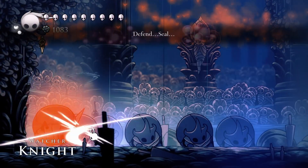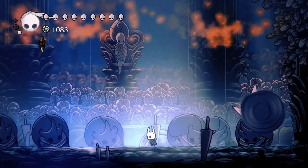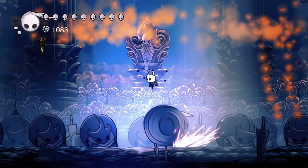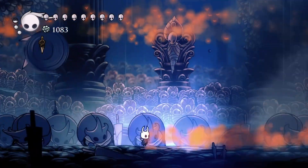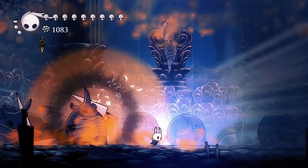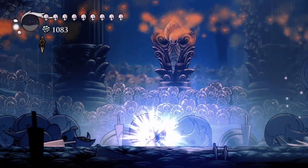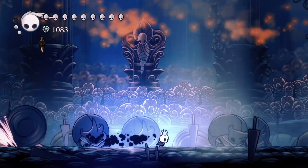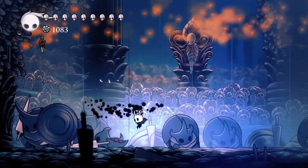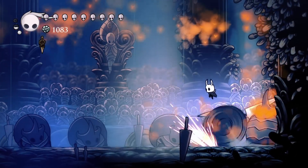You can also get Abyss Shrieks when they do the bouncy-bouncy up in the air — if you can time it right, you can get a good solid hit in. Now I'm going to have to deal with two of these guys. Whenever they're both on the ground in one particular area, just unleashing your Shade Soul Blast is a really good option.